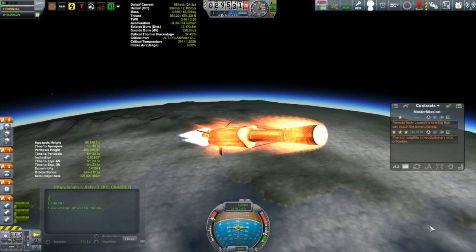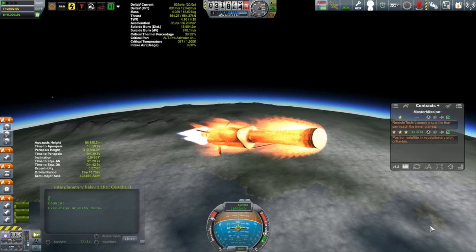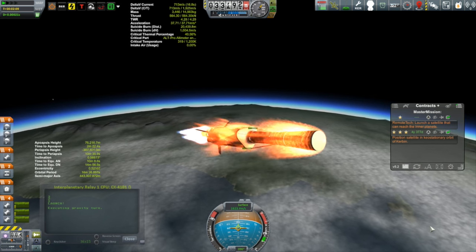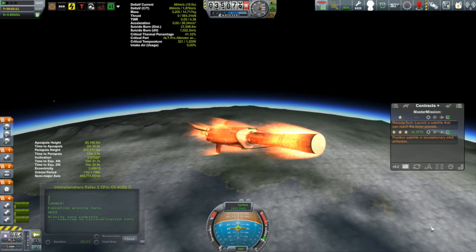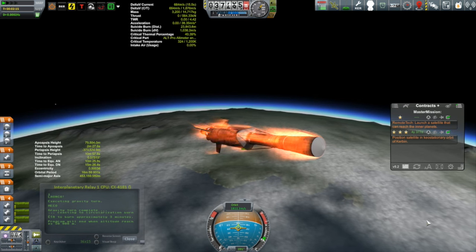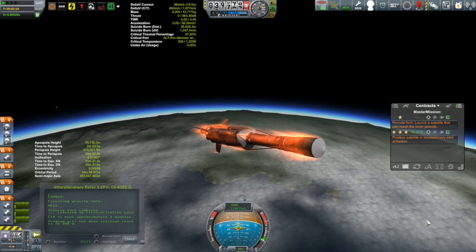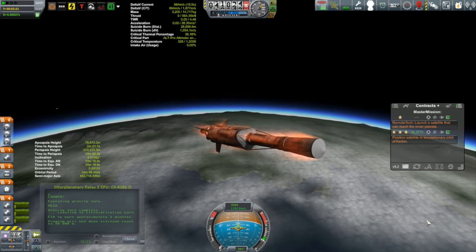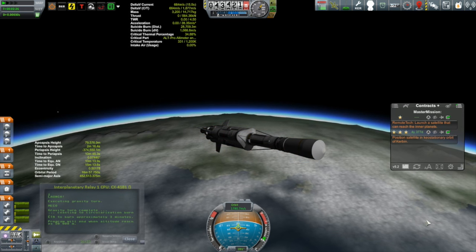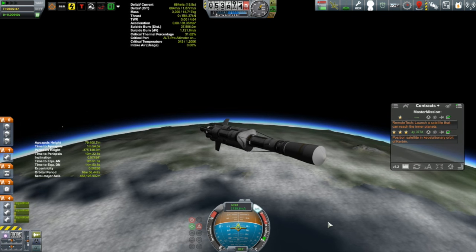I actually have two missions for this particular spacecraft. One is a remote tech contract to point an antenna at one of the interplanetary bodies — either Moho, Eve, or Duna. The other contract is to put a satellite into a geostationary, or keostationary, orbit over a specific point called Pilot's Voyage — a waypoint on the surface of Kerbin that I need to place the satellite over.